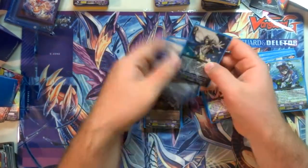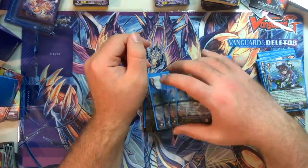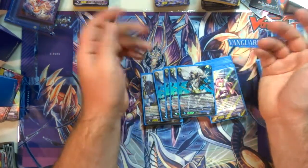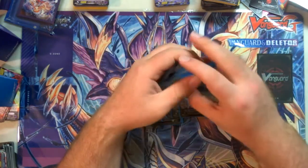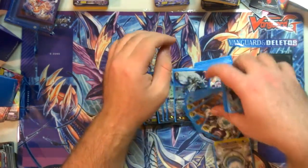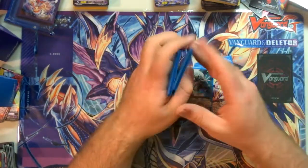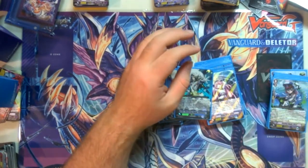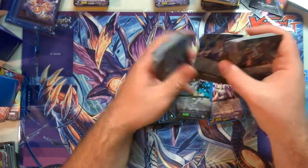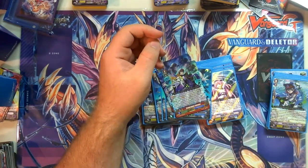For Genovius, I'm not running many grade threes because this thing laughs at grade threes — if I don't run the grade three, they can't stride or legion, which means they can't do anything. Counterblast two, discard a Genovius — choose the battle unit that attacked your vanguard, number of tapped Aqua Force rear guards in the front row is three, pay the cost if you do, stand all units. Then it gets an 11k. I like him — I run four of him for a reason. I was running him before Ripples; I just want to make that very clear that this is no bandwagon I'm getting on. I was already on the bandwagon.